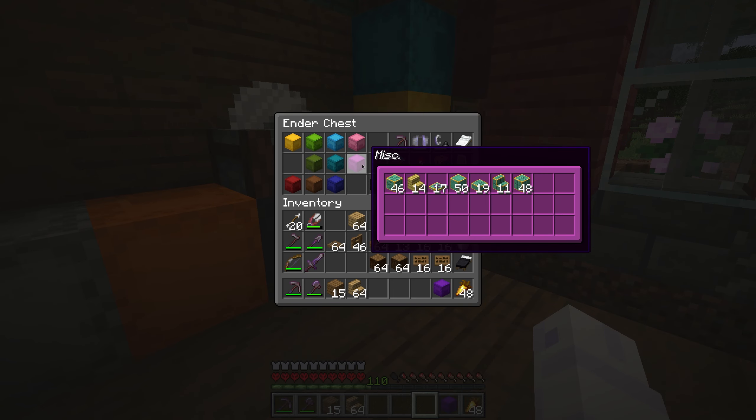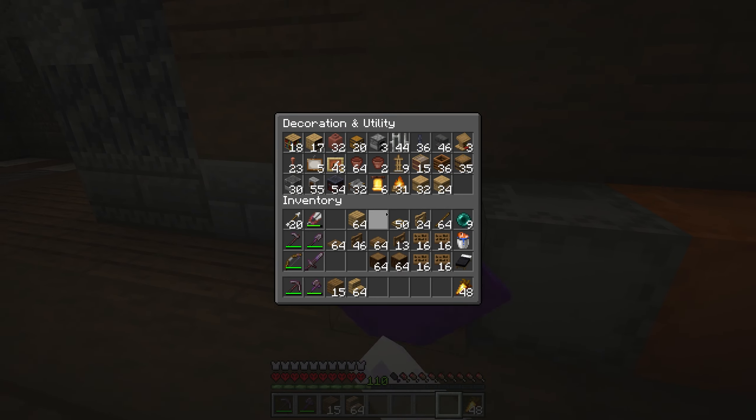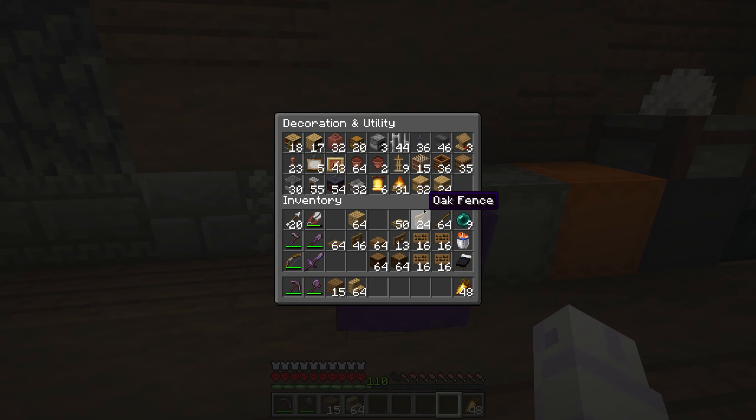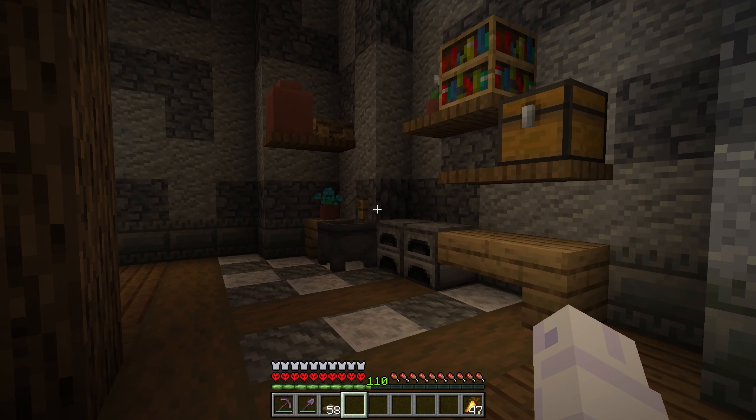It's time for the big guns — I'm pulling out all my fancy blocks and decoration. This is my favorite shulker box I've ever owned; it has everything I ever need when I'm decorating. All right, the little kitchen corner is done.